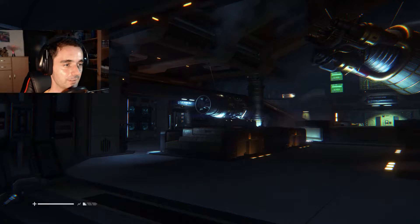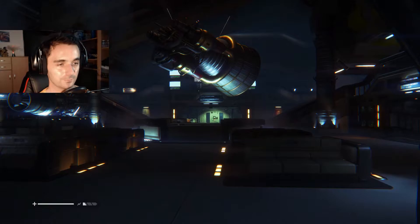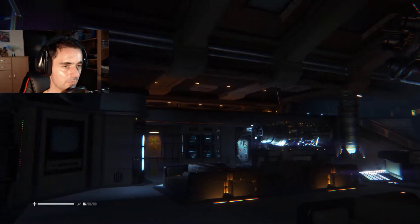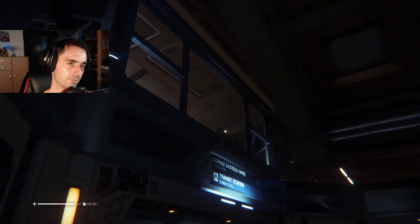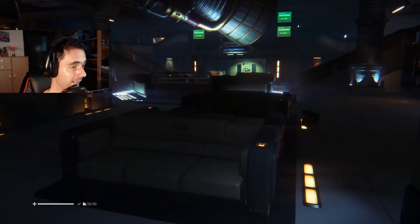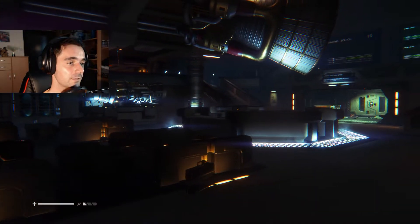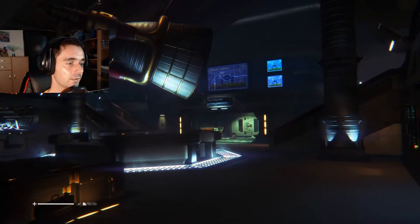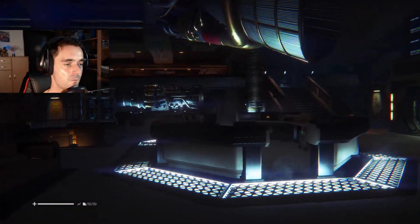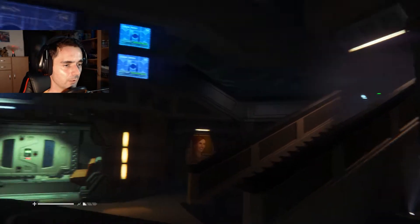Where is she? I mean, we have an alien on board and she shouldn't get us. If I were her I would be up here on the upper level, but I'm not her and she's not me, which means she's gone. Well, I'll just act like she's not anywhere close.